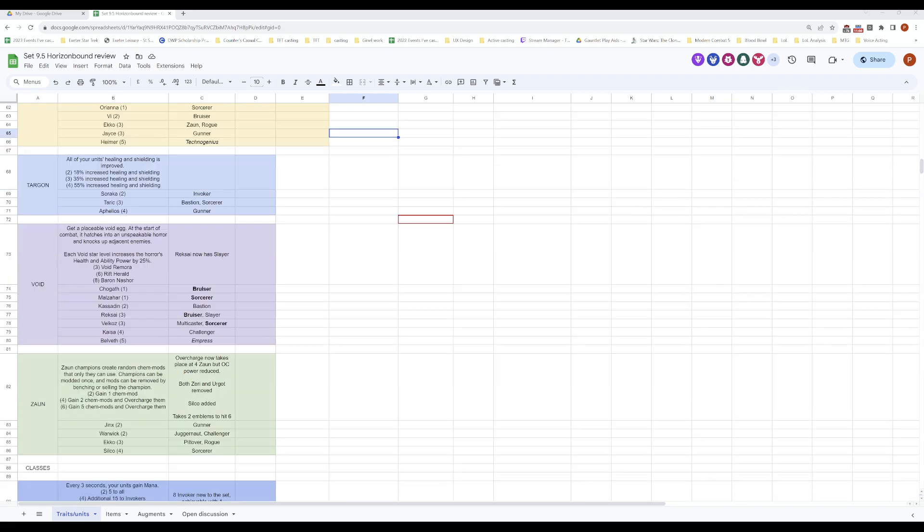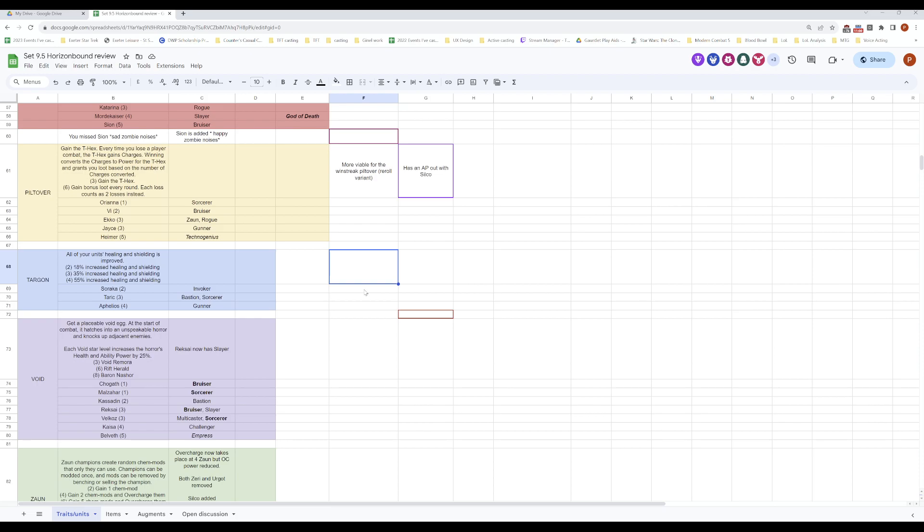Right now the base units are too strong and the line is too dominant again, but if it changes you'll just have the standard Aphelios comp that fits. For Targon and Void from a casting perspective there's not much to say — both are largely unchanged. It feels like the same role: splashing Targon when needed outside of just running it alongside Aphelios. Both these traits haven't really changed from a casting point of view.